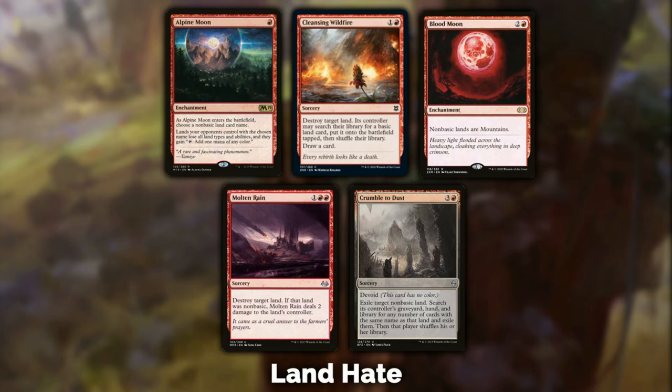Molten Rain: you destroy a land and deal damage to your opponent. I would see Molten Rain coming in more in a burn-style deck. If you want to deal as much damage as possible and you're not too worried about the long game — maybe because you're very explosive — then Molten Rain might be a better option than Blood Moon. You destroy a land, turning off Tron for a turn or two, and deal two damage. If you're playing a super aggressive deck, Molten Rain suits that style.